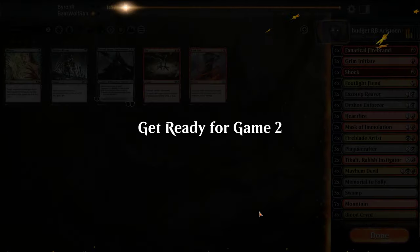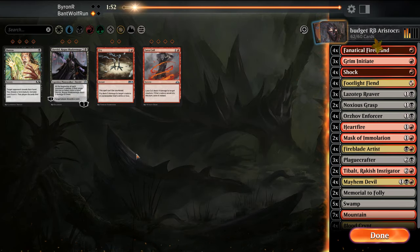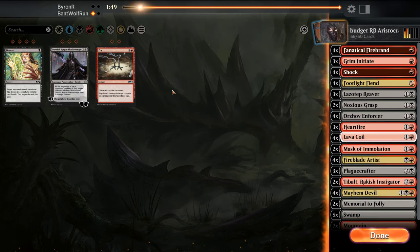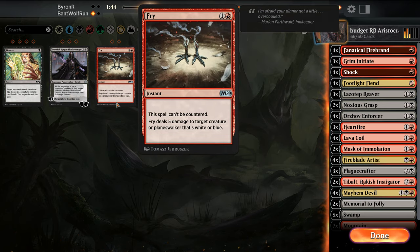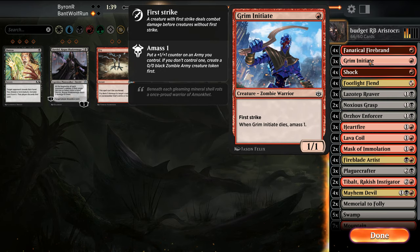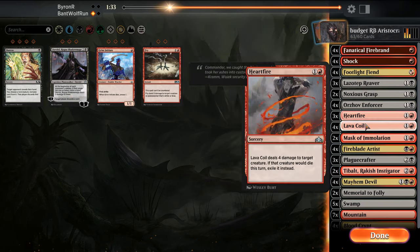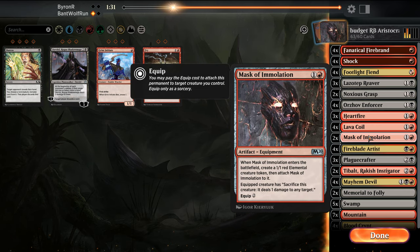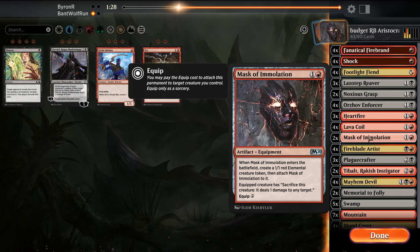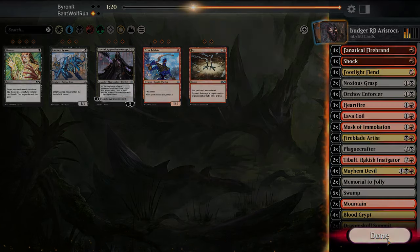For this deck we want Noxious Grasp and probably Lava Coils. I don't know if we want Fry — most of their stuff is green-based. The Initiate probably doesn't do enough in this matchup. Heartfire was good there. Mask of Immolation — they had a lot of one-toughness creatures. Lazotep Reaver probably doesn't do much here. We'll run it back.